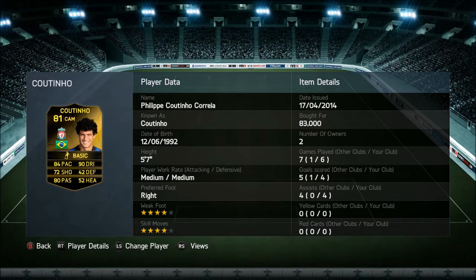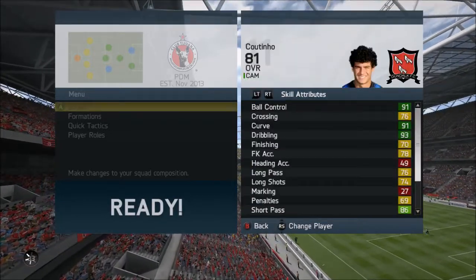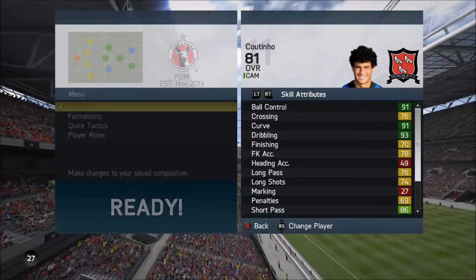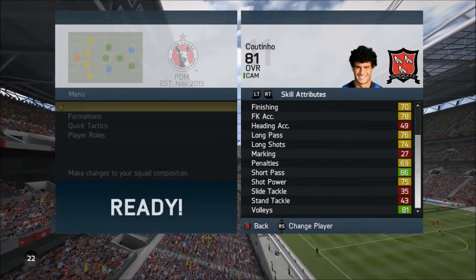He did play 6 games for me — he scored 4 goals and had 4 assists. Going into his in-game stats, he has 91 ball control, 91 curve, and 93 dribbling, which are very, very good. He does also have 70 finishing and 74 long passing, along with 86 short passing and 81 volleys.